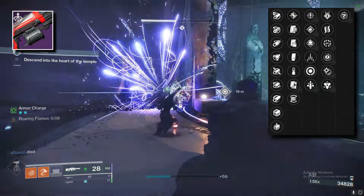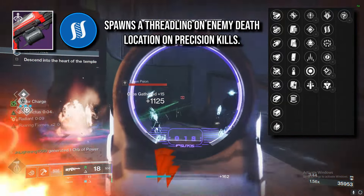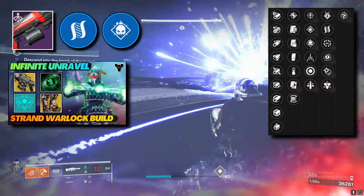For the fourth column perks, keep an eye out for either Onslaught, Surrounded, Adagio, or Hatchling. Hatchling spawns Threadlings on precision kills and would be the ideal perk to pair with Demolitionist, at least for me, because I would use it in the Infinite Unravel and Suspend build.